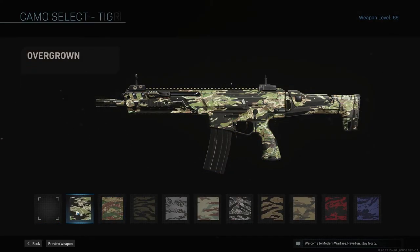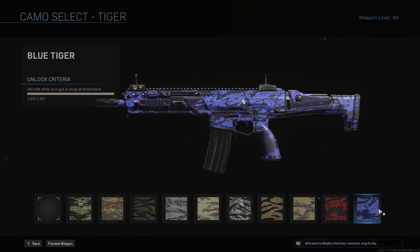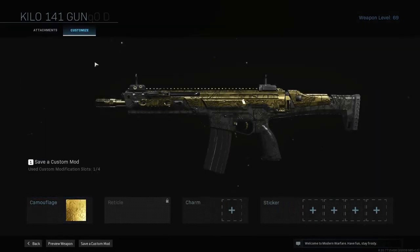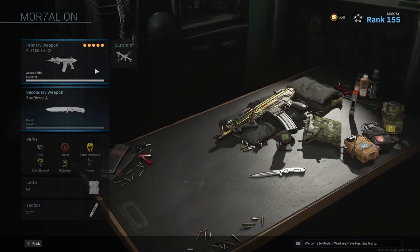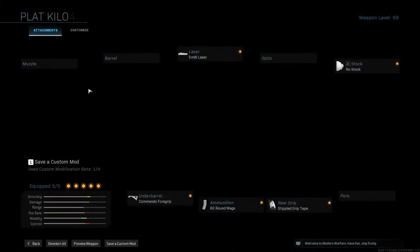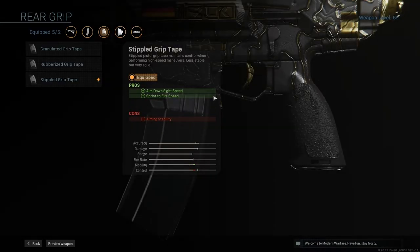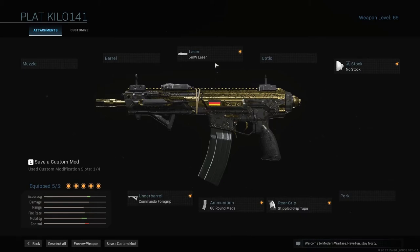Then we have Tiger — this is to get kills using all your attachments. This is either preference or you can use my class. I like to use the 5mW laser, no stock, angled foregrip to help with recoil, and a 60 round mag because at 100 rounds it slows down your ADS a lot. Stippled foregrip so you can do faster shooting. This is my setup but use whatever works for your playstyle — mine's more run and gun, movement, fast shooting.